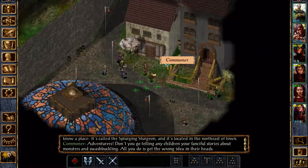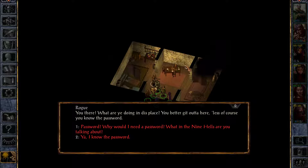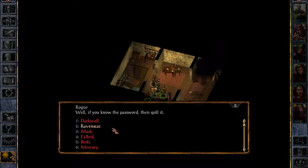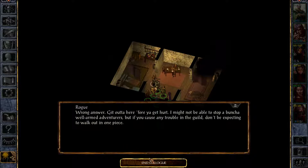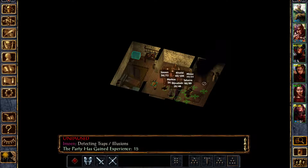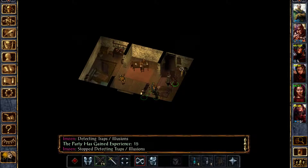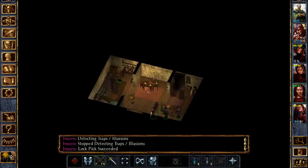Let's get in here and see if any of these is interesting. A guard inside says: 'What are you doing in this place? You better get out of here unless you know the password.' After fumbling — 'The password is... Shadow' — wrong answer. 'Get out of here before you get hurt. Might not be able to stop a bunch of well-armed adventurers, but if you cause any trouble in the guild, you won't be expecting to walk out in one piece.' I know what he meant by the guild, but our characters do not, so I'm not going to spoil it. He was apparently protecting something with his puny 15 experience life.